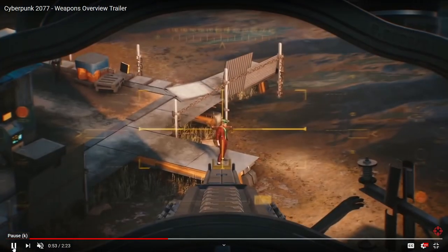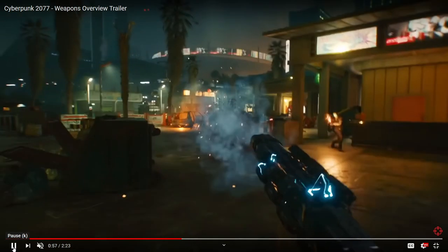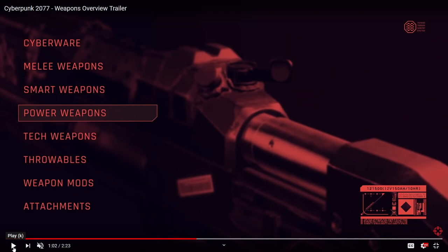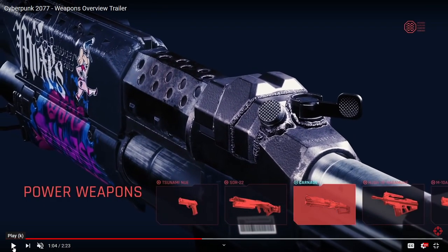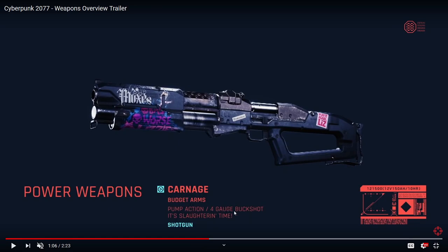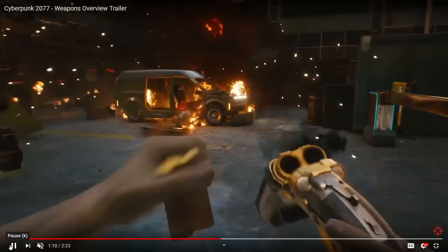Then I think we'll see some gameplay with it. Wait, is that a shotgun? Okay — Cyberware, Melee Weapons, Smart Weapons, Power Weapons, Tech Weapons, Throwables, Weapon Mods and Attachments. So we're into Power Weapons: Tsunami, New Sor-22 — I literally have no idea what that's called — I can see HJ-something, and we've got the M10A Carnage. This is the shotgun they were using: Budget Arms, pump-action, four-gauge buckshot. Slaughtering time. Whoa — loads of explosions.